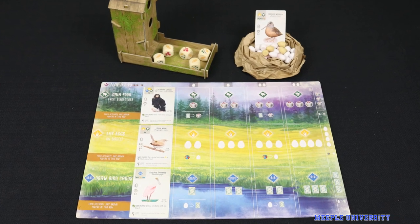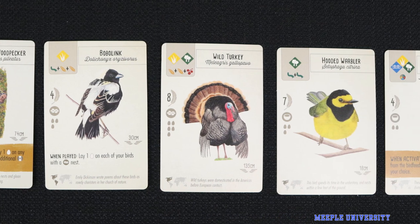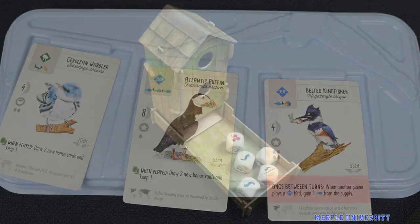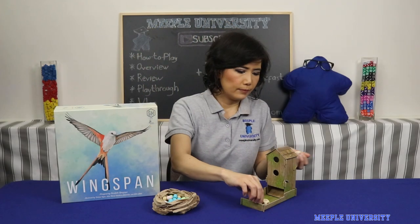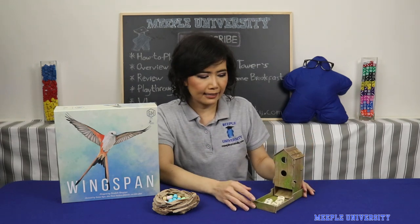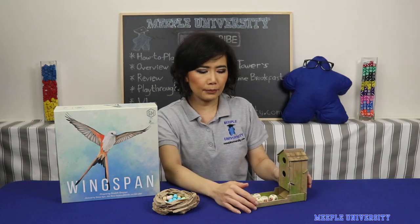The bird eggs here — I'll just put them in a small brown bag here — are really great. The pictures of the birds are just amazing, along with a bit of information for each bird for those bird enthusiasts. The trays for the birds, the dice tower, is just amazing. You have to assemble it first — it's really pretty. You just throw all your dice in here through the dice tower. One little bit of criticism I would say is that it could be a little bit fiddly — it might actually come apart a little bit. So just be really careful in assembling it.